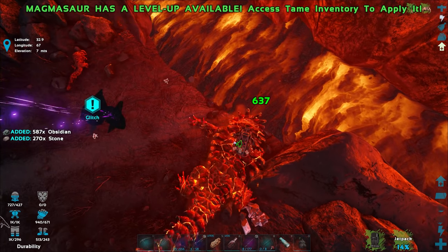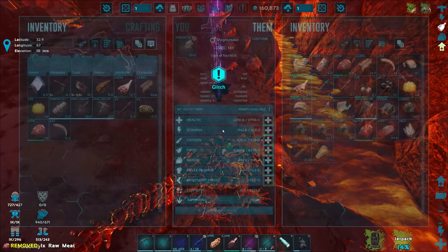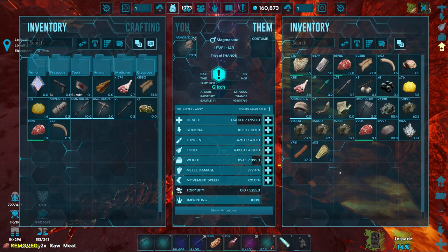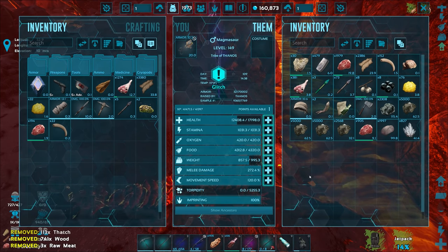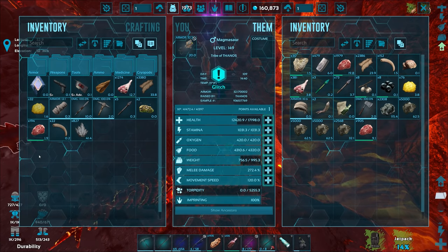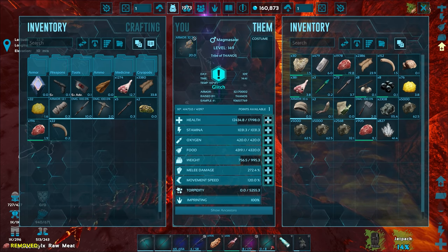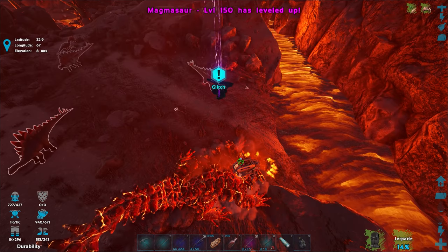We're still getting a ton of materials here, which is awesome. I'll keep all the obsidian in my inventory — that's great for making polymer and other high-value materials. I'll keep all the metal too. Now I think we're over-encumbered and can't move. Get rid of the wood, get rid of the stone — that's a ton of stone. Crystal weighs the same in his inventory as mine.